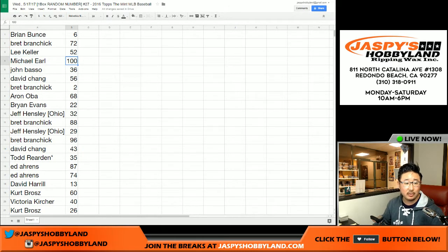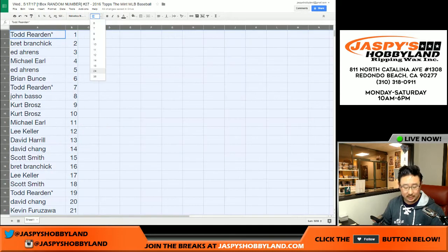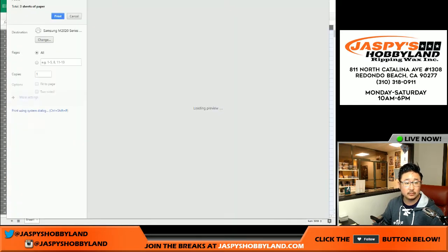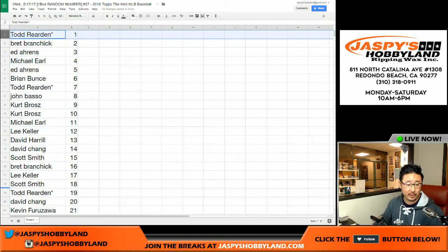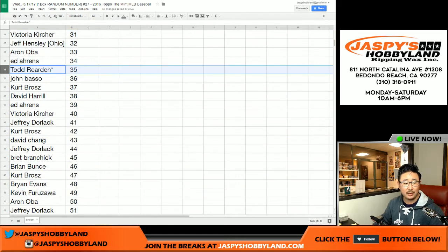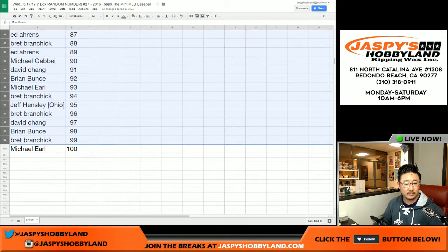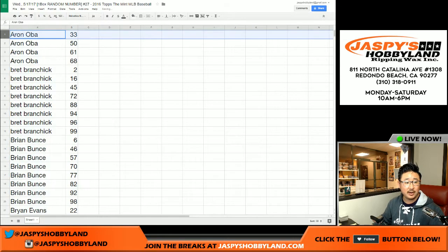So any redemption that pops out of this one box break will be yours, Michael. Let's sort by column B — there's Todd again on top. Actually, let me print this out. And here's how we have them in numerical order. Then we'll sort by your first name, so it'll be a lot easier to check that way. Aaron Oba, there are your spots.